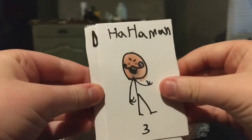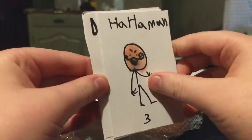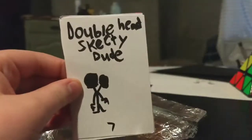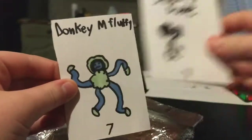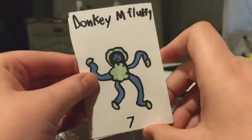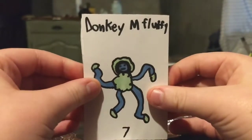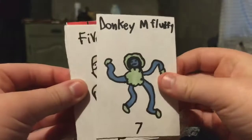I don't know what's in these cards, but I'm still going to be excited. So we have Ha Ha Man, Double Head Sketchy Dude, and Donkey M. Fluffy. This is because in One Piece the main character is Luffy — it's Monkey D. Luffy — so I did this kind of as a joke.